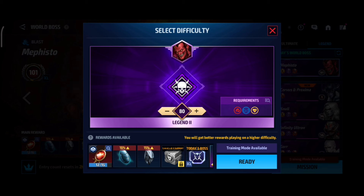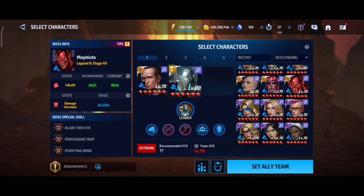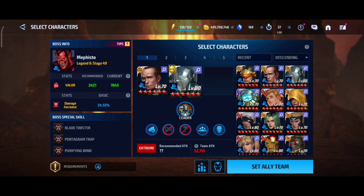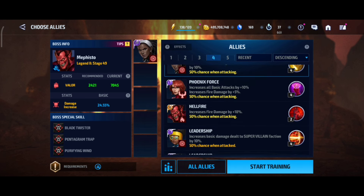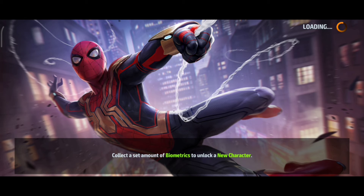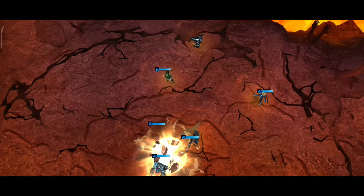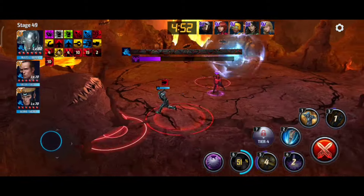Now let's see Mephisto. I have Mephisto stage 81, so we can use him at stage 49 right now. It's not useful to use energy attack strikers, so we'll use physical strikers. What is easy about Mephisto is that we can accumulate the damage very well — compared to Jean Grey his damage is much less, so it is very useful. Three, four, five — yeah, we got the damage, good.